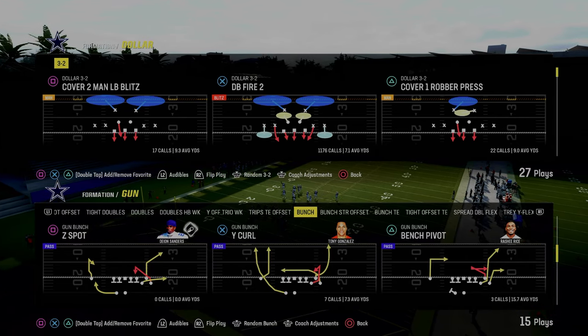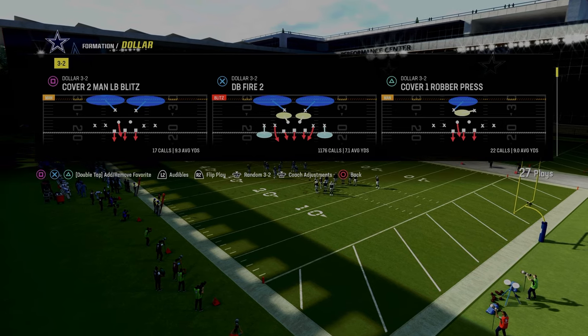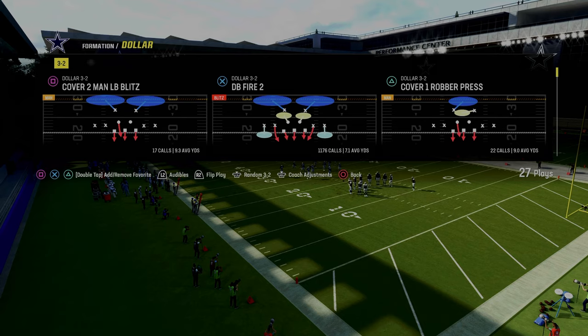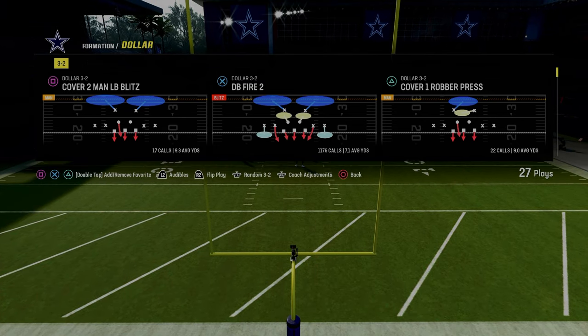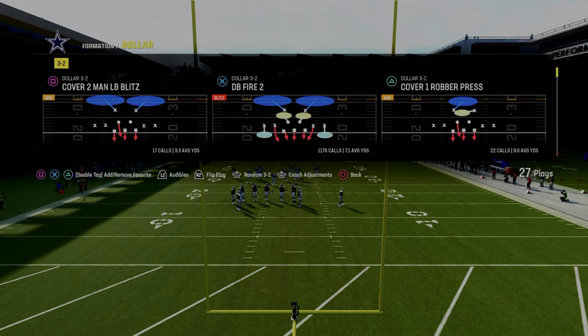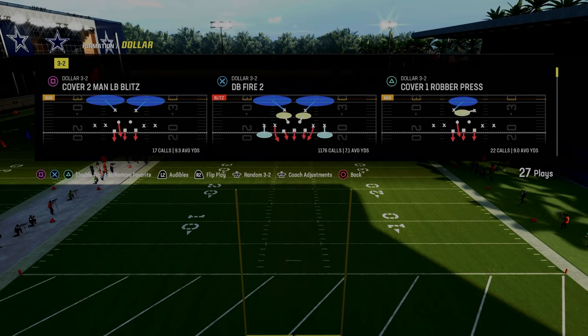If you guys want to get my entire Dollar defensive ebook, it's the clear-cut best defense in this game. You can get access to that by being a Patreon member. It's only $10 to join the Patreon. It gets you access to all of our offensive and defensive ebooks, as well as all the updates to them, anything that we drop exclusively for members. The link's going to be down in the description, and I guarantee it's going to make you a better Madden player.